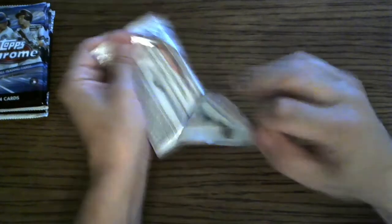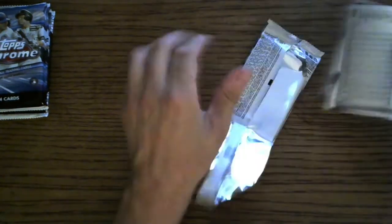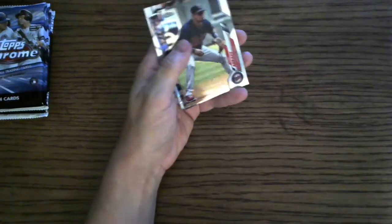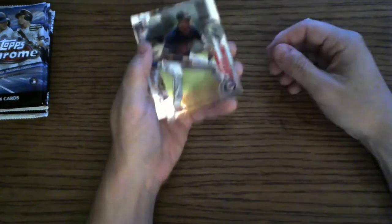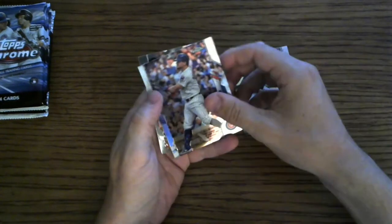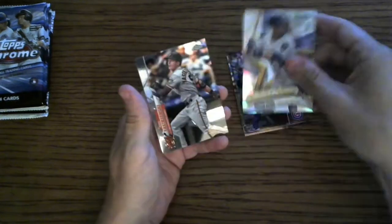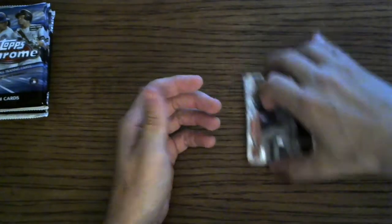And a Gleyber Torres. So we got one rookie in Sean Murphy — not the mega rookie I was looking for. But maybe the autograph I'm seeking will be in pack number two. We got Luis Arias, Kyle Schwarber, Future Star Keston Hiura, and a Mike Yastrzemski.